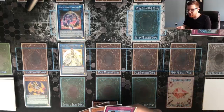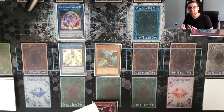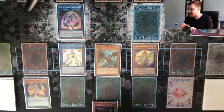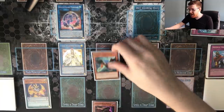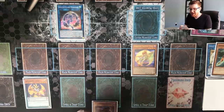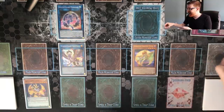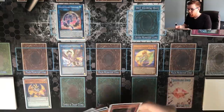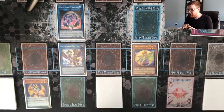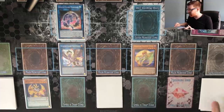From here we use Zephyros in the graveyard to special summon itself by bouncing Tiger back to our hand, taking 400 damage. We rescale Tiger and special summon Kaleidochick back. We then link off Curious as well as Zephyros for a copy of Nightmare Griffin. Griffin triggers — we discard the other card in hand (it doesn't really matter what it is), and we set Imperial Order that we sent with Curious. We also draw a card because Griffin is co-linked to the Mermaid.